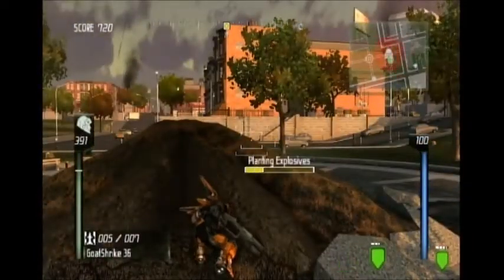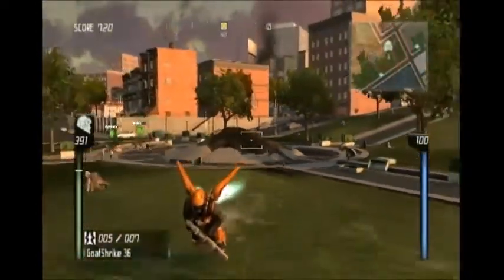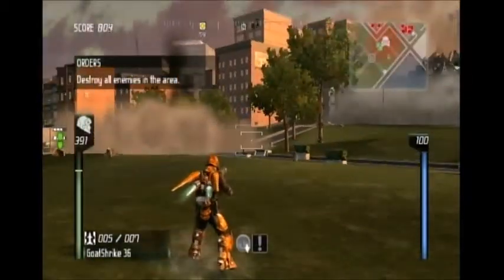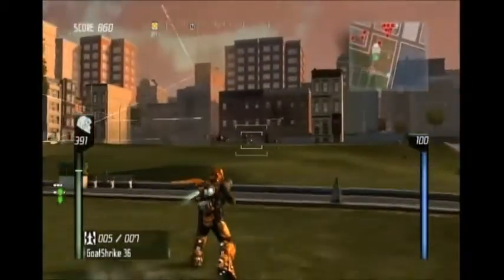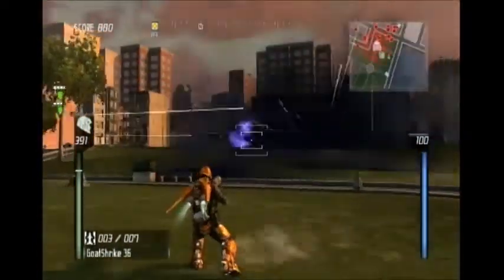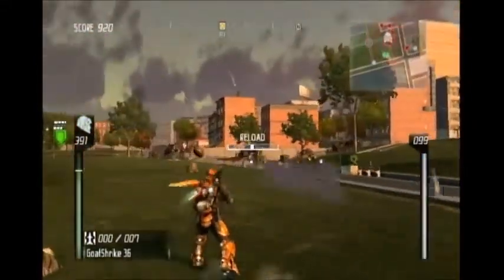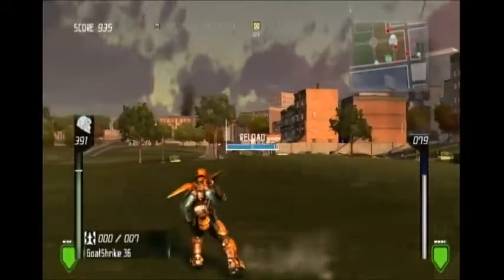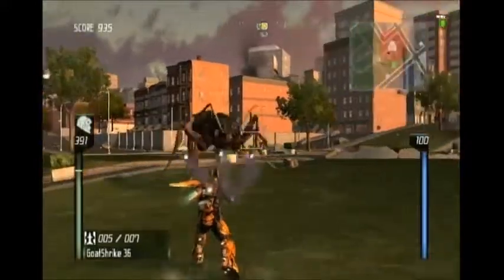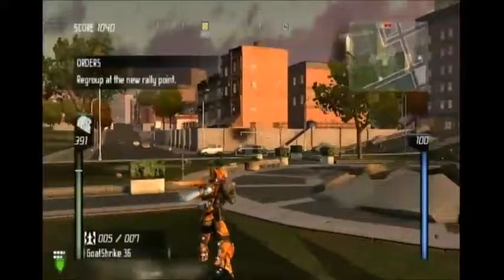Here's something that is cool though: the ant mounds that enemies come out of — you actually have to lay a charge on them to destroy them for good. That adds to the sense of urgency on harder difficulties, because you'll be blasting ants and closing hives while all these other ants are coming at you, and you're trying to get a charge laid on that hill to blow it up before they reopen it. It creates urgency and it's fun.